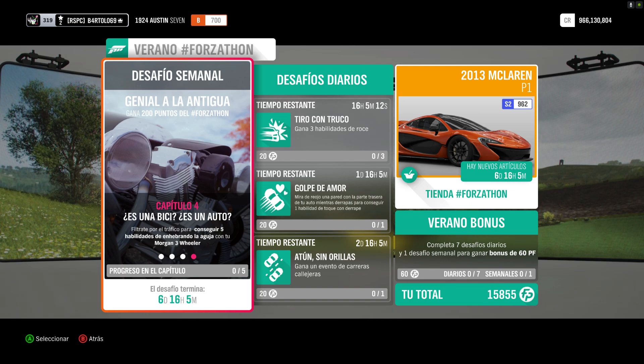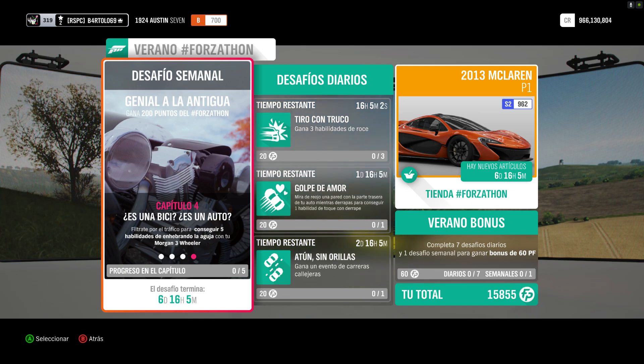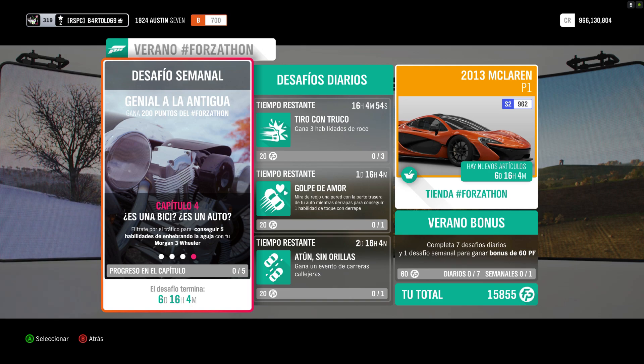Hay que conseguir cinco habilidades enhebrando la aguja, como el Morgan este. Enhebrando la aguja es pasar entre dos coches, da igual el sentido que vayan. Por ejemplo, viene uno de frente a nosotros y otro va en nuestro sentido, pasamos entre medio. Que vienen dos de frente, pasamos por entre medio y también vale. Que vienen en el mismo sentido que nosotros, pasamos por entre dos, también vale.